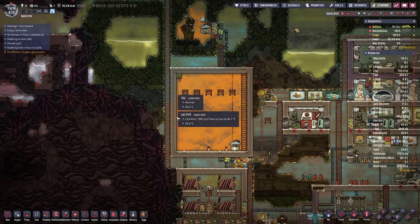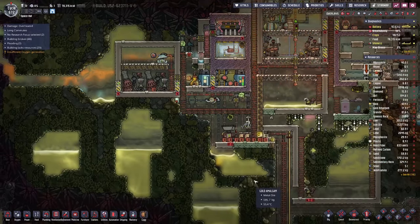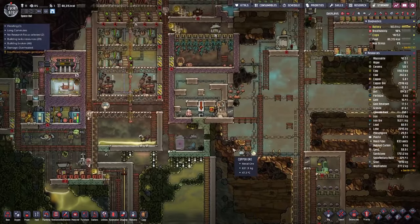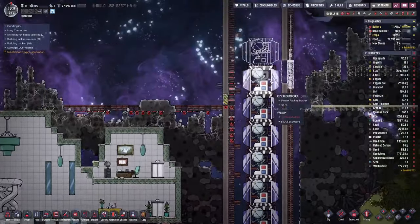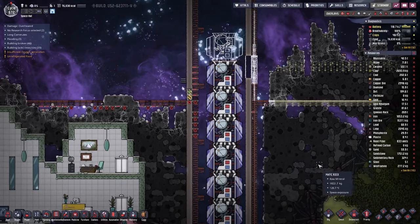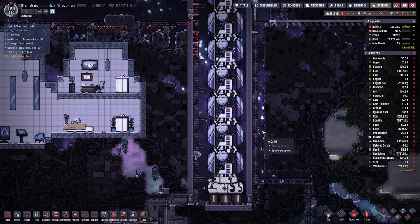We are struggling with petroleum mainly because petroleum needs duplicants to operate. But I think we managed our ranch for today, and hopefully until next time we can make a bit more progress up on top so that we can progress with the game along with the ranches for the different animals. But that's it for today - hope you enjoyed it, and tune in next time for more Oxygen Not Included. See you then, bye!